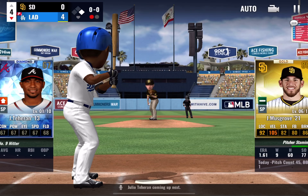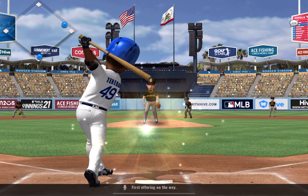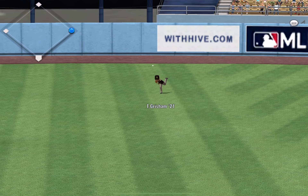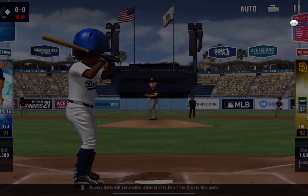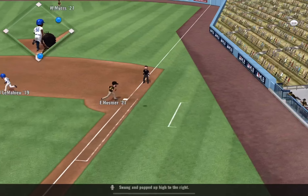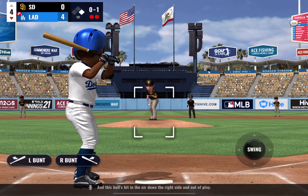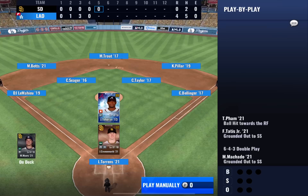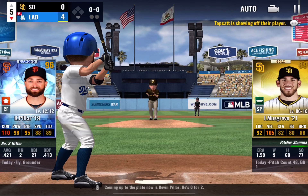Julio Tehran coming up next. First offering on the way — a ball gets lifted high up. Mookie Betts will get another attempt. He's 1-for-2. Swung and popped up high to the right — this ball is hit in the air down the right side and out of play. Ground ball towards first, and the fielder will touch the bag to end the inning.